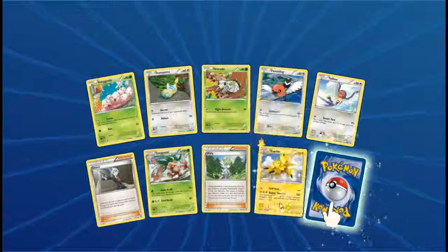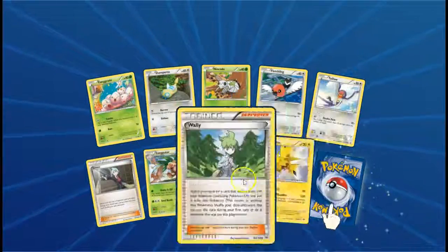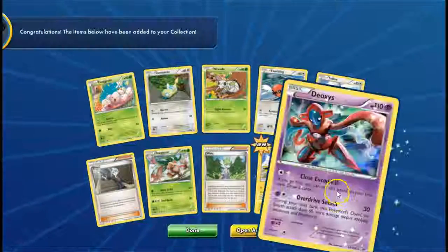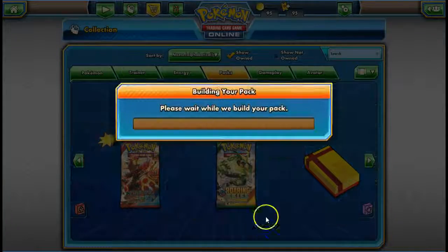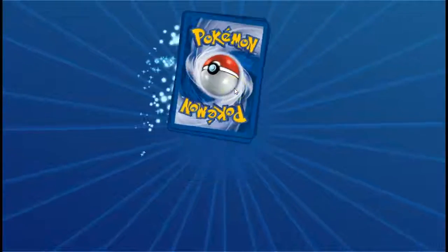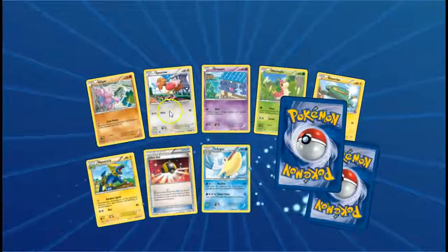We have a reverse holo rare, which is Zapdos — which is really cool. The Raging Thunder drill pick one. And we have the Deoxys, which is a holographic to start off with, and it's a decent card. I've seen it played quite often — not on the competitive level, but still pretty often. Semi-competitive decks do use it.